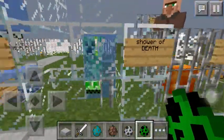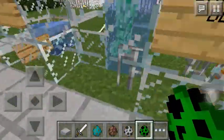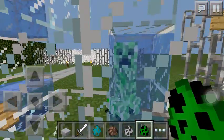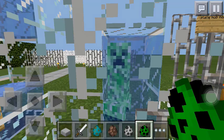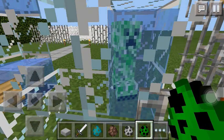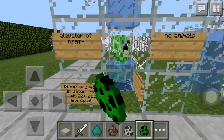We also got the Shower of Death, or the Tub of Death — I don't know, I don't like any other names, so whatever. If you guys don't know, any Minecraft mob that is trapped in water will actually drown. Let's just see him drown — yep, he's drowning. Goodbye, creeper.